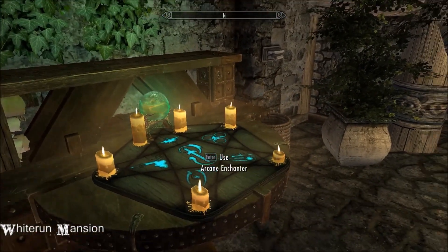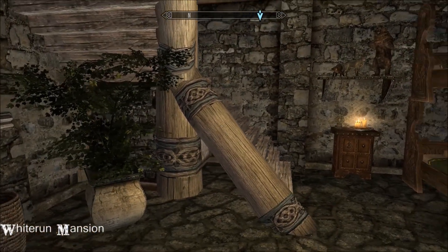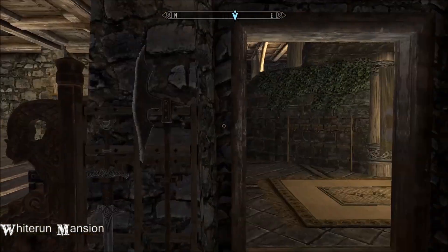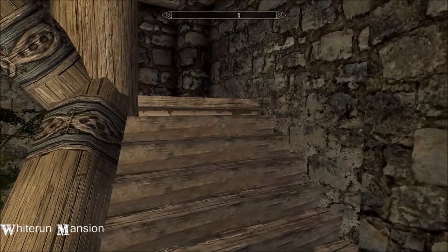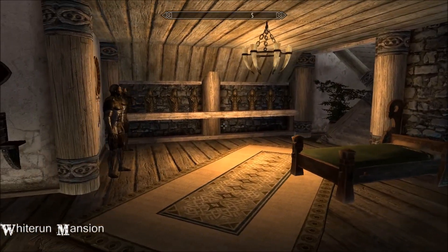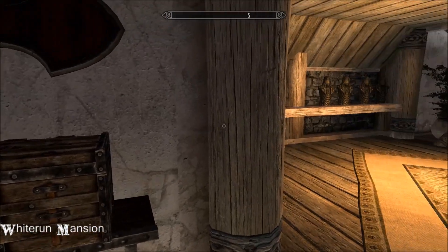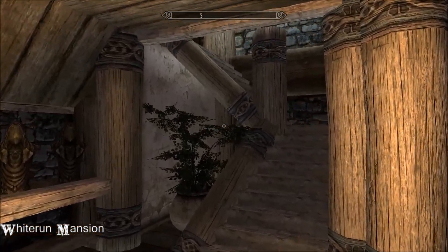Dragonclaw display. Couple of beds. That really looks like it's holding up the staircase, doesn't it? We'll go up these ones. Somewhere for your masks. Armour stores, followers, gear. Another couple of beds, more mannequins.